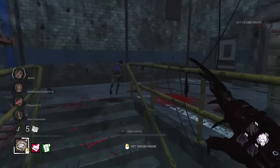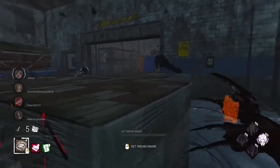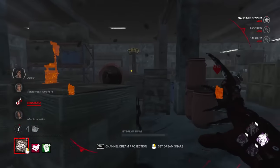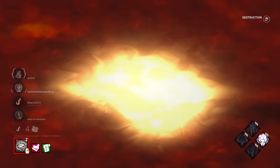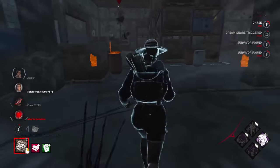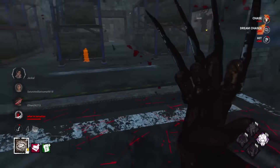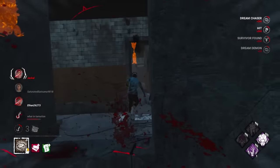Give her a trap. They never drop pallets, do they? There's a nice bit of Rancor information — there were two on that gen. Where is the Obsession? I should really start looking for him soon. I'll take that hook as well. They're flashlighting me and all. Oh, that's Dwight — amazing. That's just who I need to find.